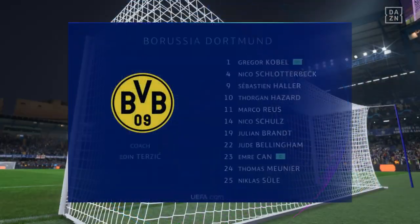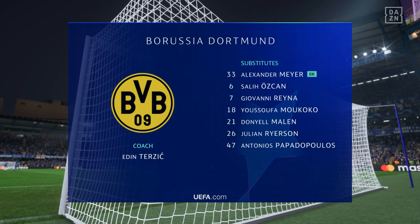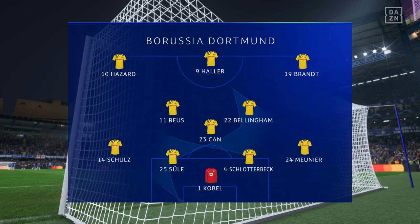And introducing the Borussia Dortmund side. Nico Schulz plays with Thomas Meunier as full-backs. Horgan Hazard starts with Julian Brandt in the wide areas. And the striker of choice is the powerful and lethal Sebastian Allaire.